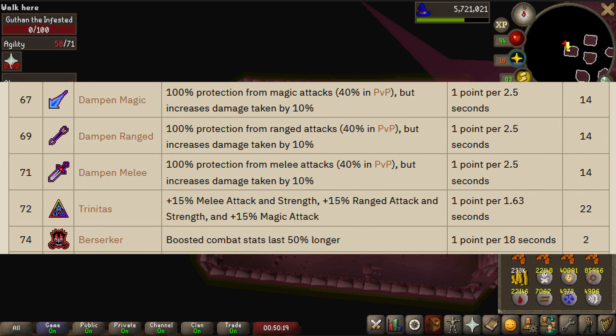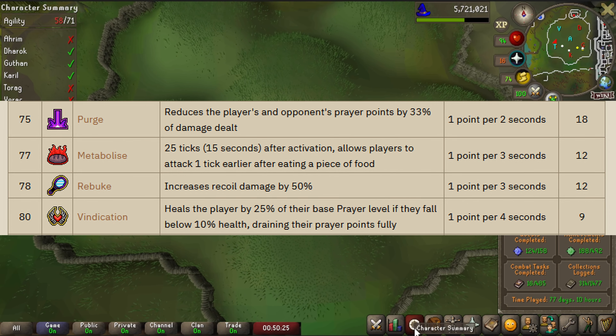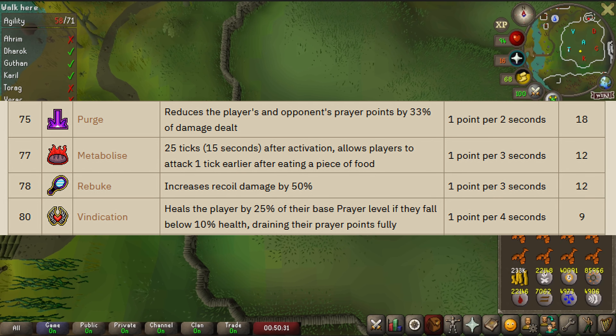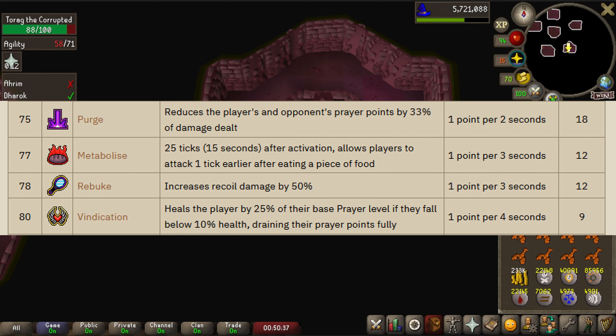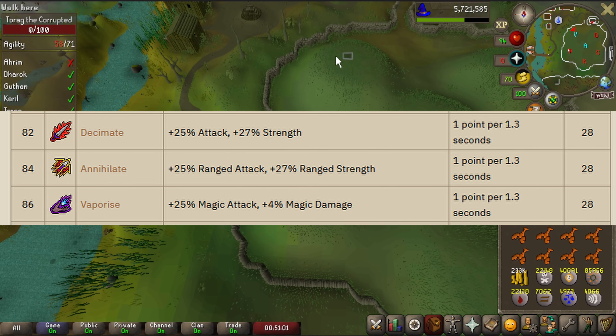Berserker causes boosted combat stats to last 50% longer. Purge reduces the player's and opponent's prayer points by 33% of damage dealt, which I don't think will be too useful in leagues since PvP is irrelevant as all players keep all items on death. Metabolize allows players to attack 1 tick earlier after eating food, after 25 ticks (or 15 seconds) of being activated. Rebuke increases recoil damage by 50%. Vindication heals the player by 25% of their base prayer level if they fall below 10% health, draining their prayer points fully. Decimate boosts attack by 25% and strength by 27%. Annihilate boosts ranged attack by 25% and ranged strength by 27%. Vaporize boosts magic attack by 25% and magic damage by 4%.